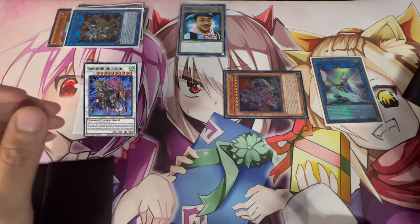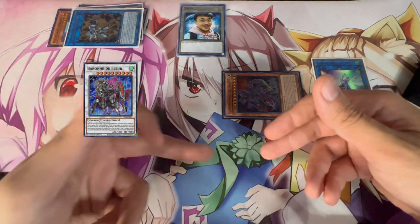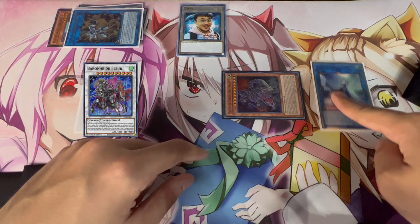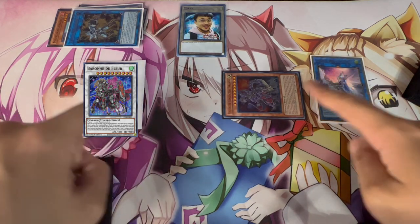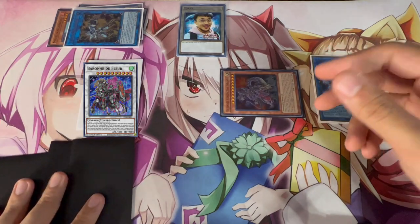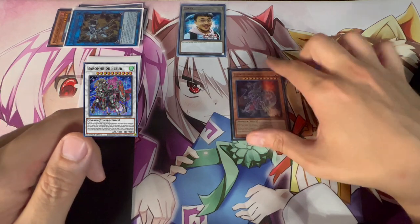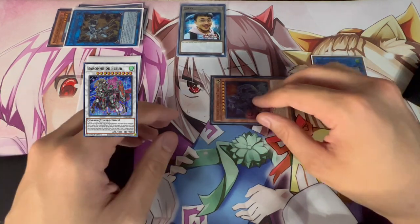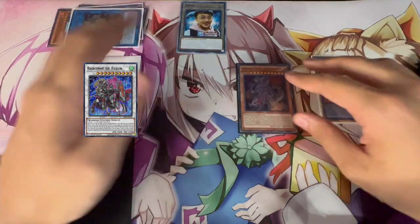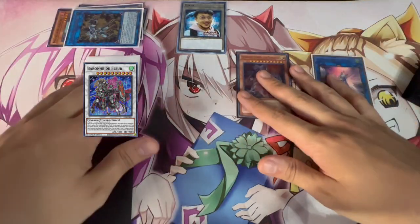This combo is a mix of both the first and second combos — you're Scythe locking your opponent, have four negates on Apollo, a negate on Baron, and disruption from Conductor. With three cards still in hand, you have enormous damage on board. If your opponent can't summon or get to anything, you already have game. Even if they summon a monster or set something, Baron can pop it on your turn and you have game from there.